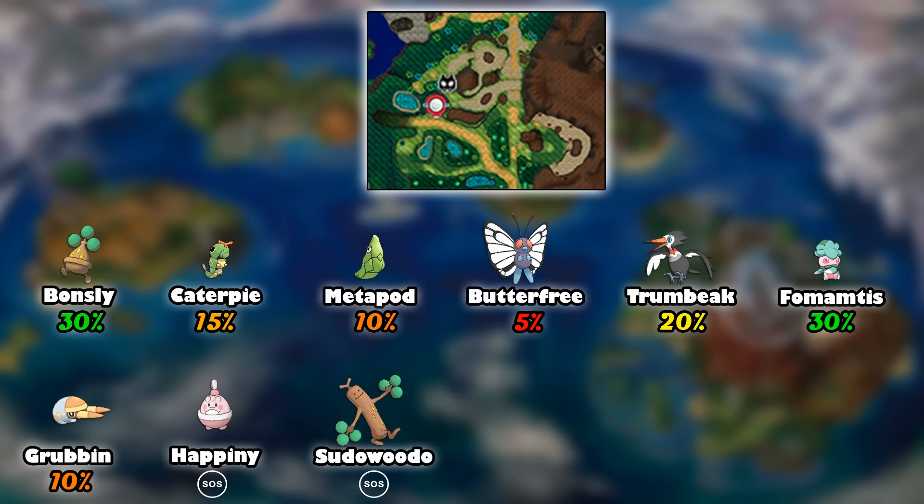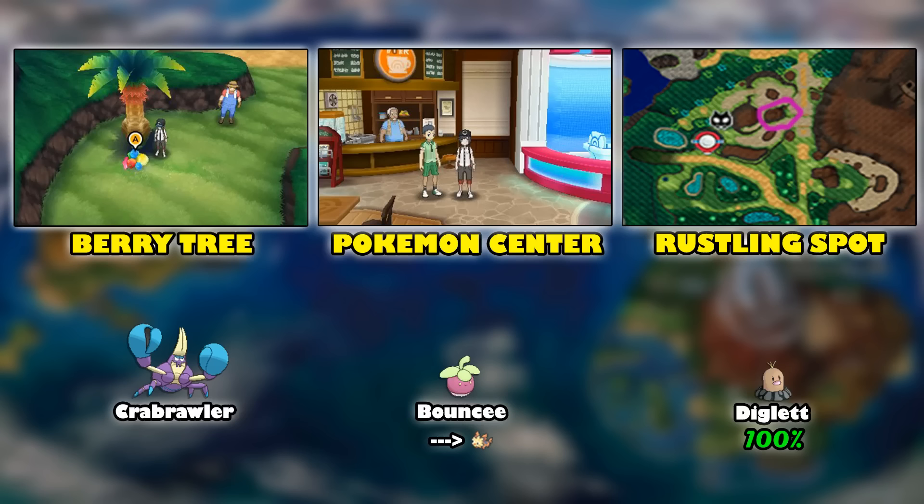We have Hopini that shows up, and a Pseudo-Woodoo that also shows up on this route. That interaction comes through Bondsley, so you have to start that SOS mechanic with Bondsley to get that Pseudo-Woodoo. There are also some other special Pokemon that you can get within this area.